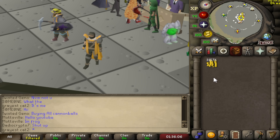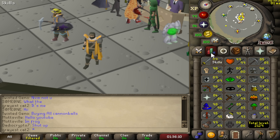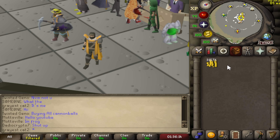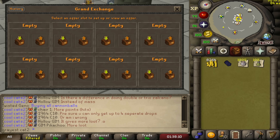Now that we have a bit over 3 mil to work with, I'm going to invest in a few items for my next moneymaker — another thieving one. Now that I have 91 thieving, I unlock the top floor of the Pyramid Plunder, so I'm going to do that and try to get myself a Pharaoh Scepter. I went ahead and invested a little bit of cash into the Rogue's Bracelet, about 1,000 wines for food, and 100 antidotes since you do get poisoned at Pyramid Plunder. There's also one other thing I want to buy that's not at the Grand Exchange, so let's head over to the PvP Arena.